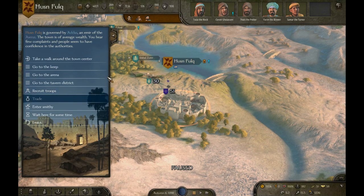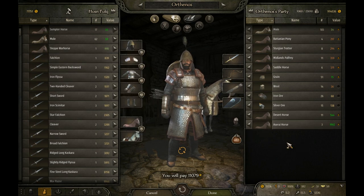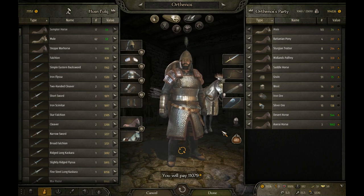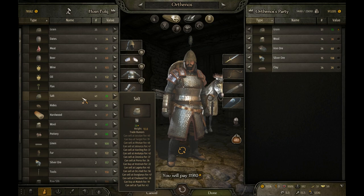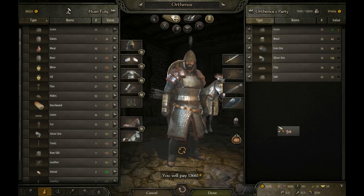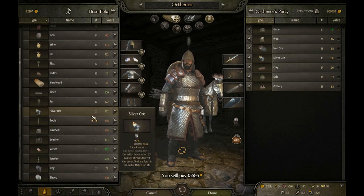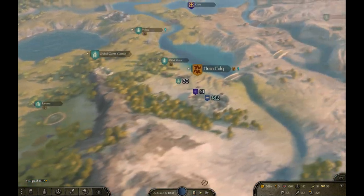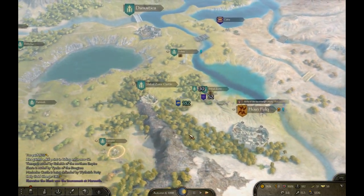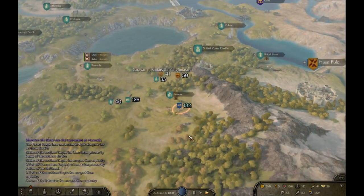Let's buy some horses if they have any. It's not the best price but I'm buying them anyway. Usually I cap it around 8,000 to 9,000 dinars. Let's see what other goods they have — buying some clay, salt, wool, pottery, no linen — and these two pieces of velvet. Let's go to La Mesa. I know this route by heart now. I know exactly where the villages that produce Azeri horses are.